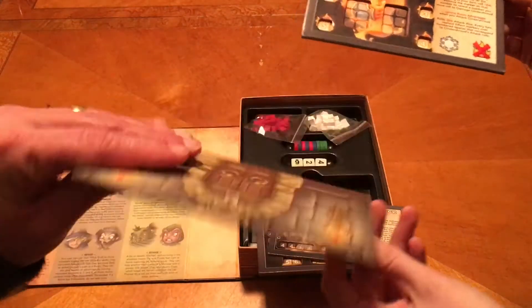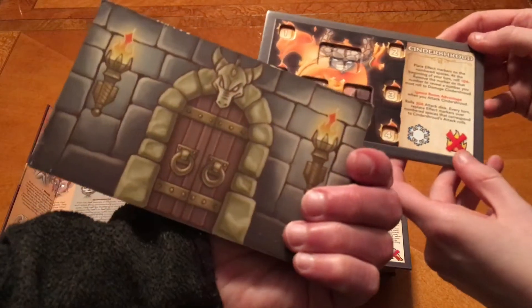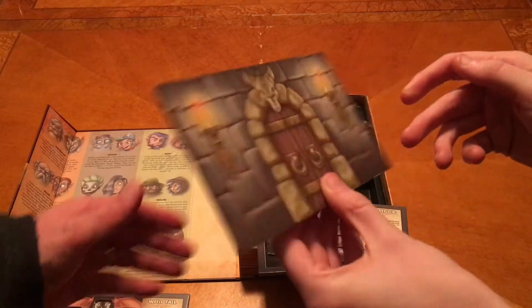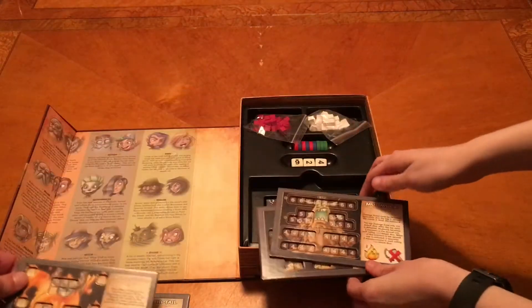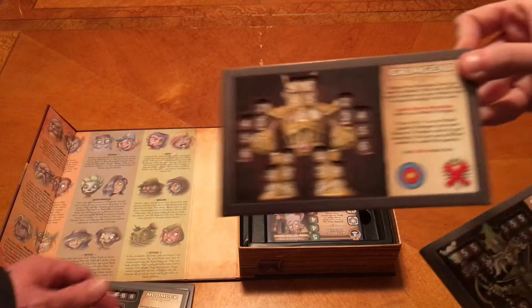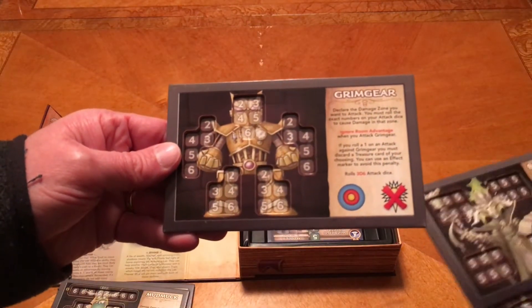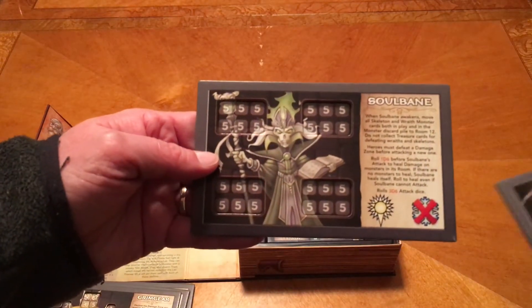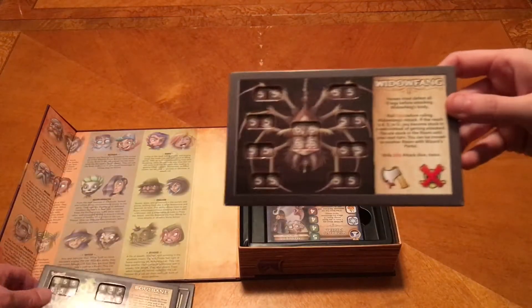Those are pretty cool. That's Whiptail. I don't know if you can see the back of it. This one's Cinder Shroud here. Yeah, the dungeon door. Mud Muck. The Grim Gear — I like that one. It looks like steampunk. It does look steampunkish. Soul Bane — ooh, he looks kind of cool. And then Widow Fang.